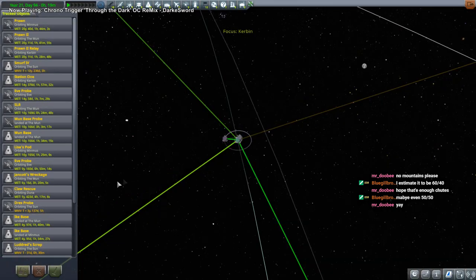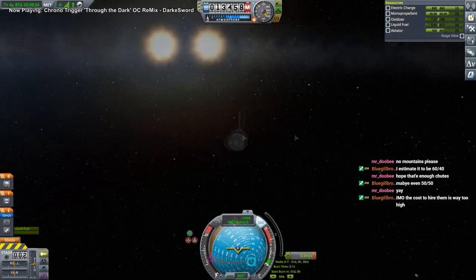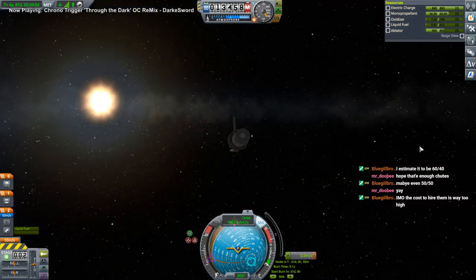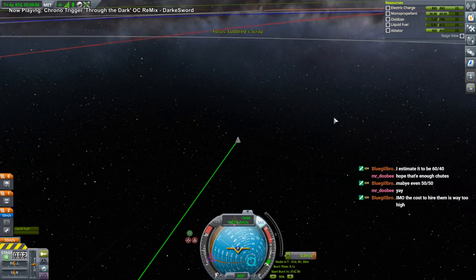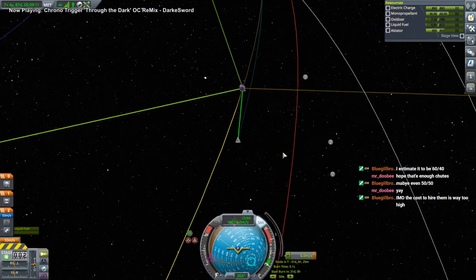We need to get that lander can back. Don't they find these lander cans by the side of the road or something? That cost to hire them is way too high. If they want to implement a system where they charge us like a yearly amount for having a certain number of Kerbals — like their salary or something — it's complicated, but I wouldn't say that was horrible. The current price to hire them is absolutely horrible.